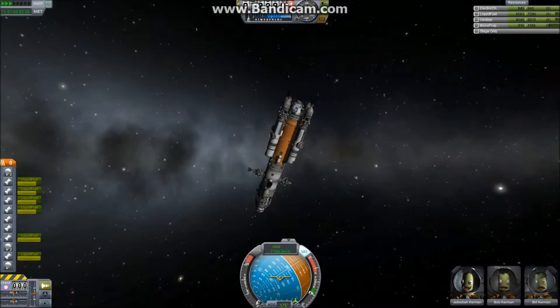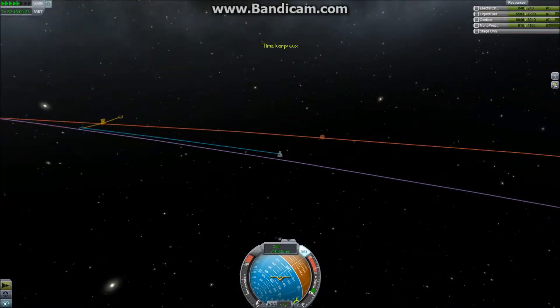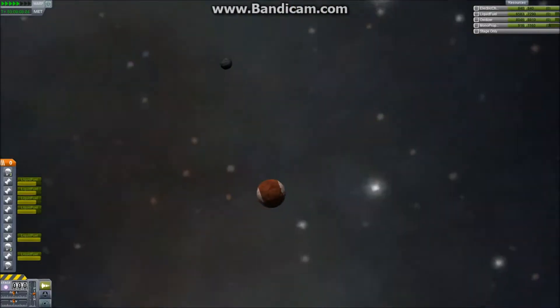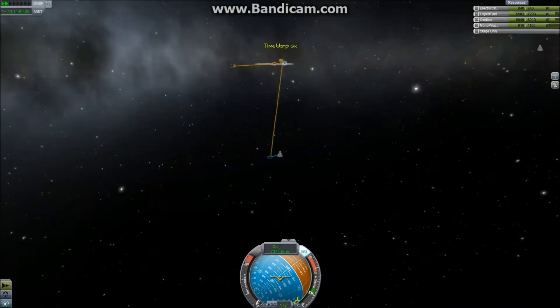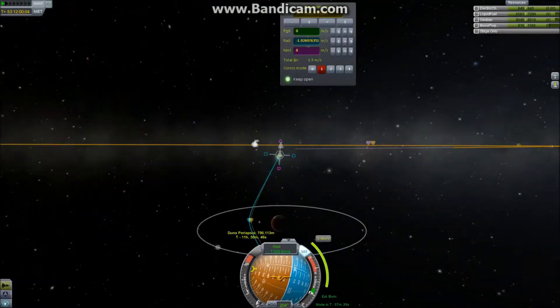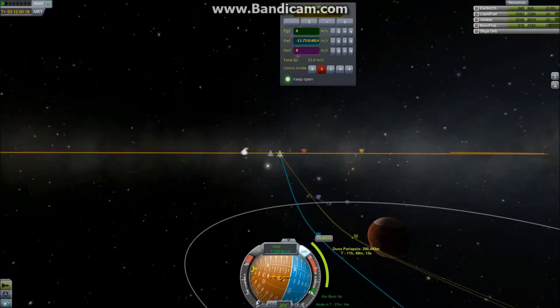So we just time warp in to have an encounter. We need to update the alarm because we changed the encounter time when we did the correction burn. And there we have it — anyone should be able to see it now regardless of how low you're viewing this video. We are in Duna's sphere of influence. We're going to do an aerobraking maneuver to capture ourselves and save fuel.